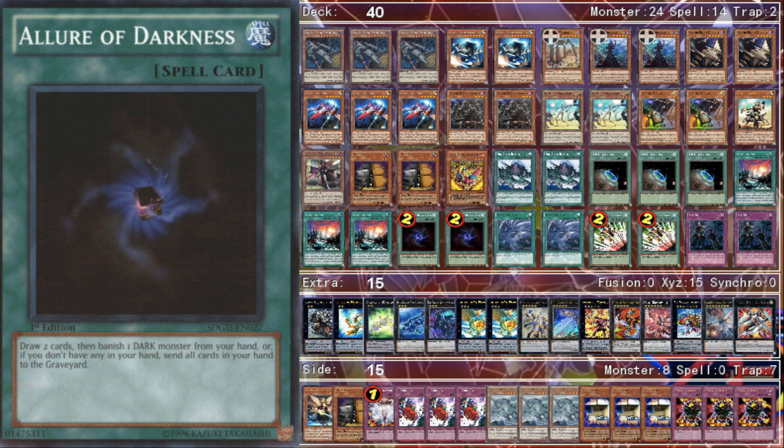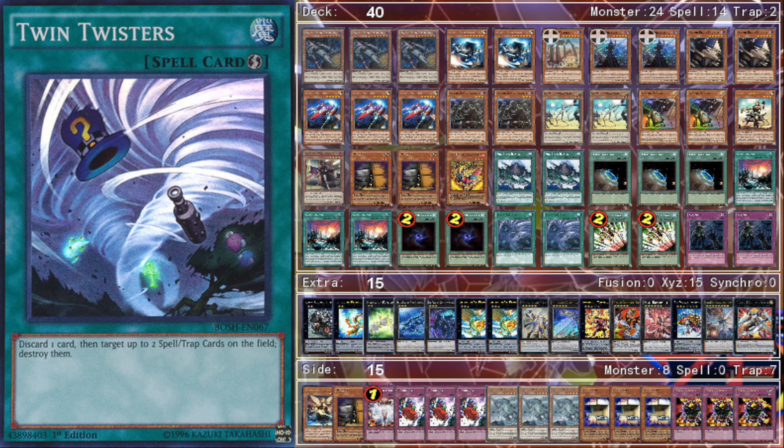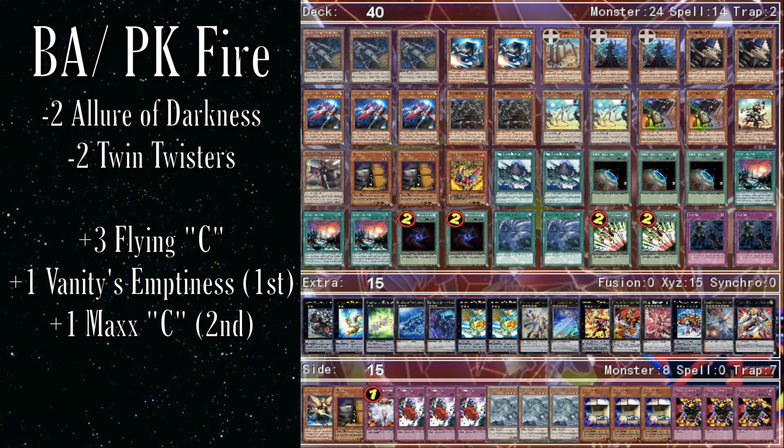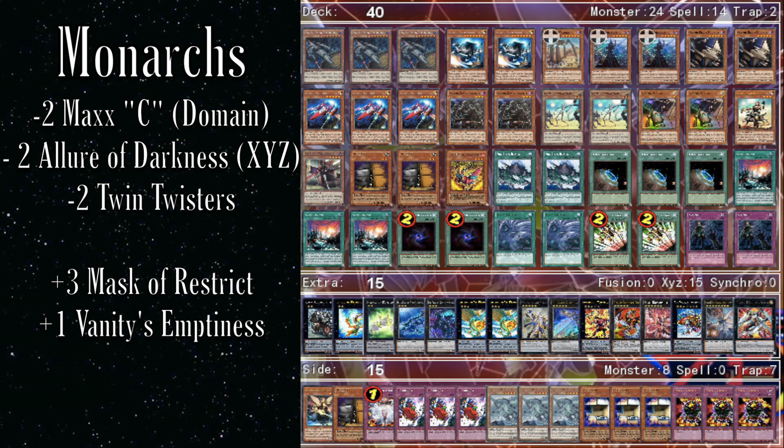For what I side out, I usually side out the two Twin Twisters and the two Allure of Darkness. The engine is so big now — you have to play all the Ships, Pilots, Island, Cosmo Town, and Terraforming — you really don't have space for tech. I don't want to take out any engine cards when siding, so I take out the staples: Allure of Darkness and Twin Twisters. Against Cosmo: side out two Twin Twisters and two Allure, side in Cashe Back or Gameciel plus Maxx C or Vanity's, and swap Wicked Witch for Good Witch. Against PK Fire/Burning Abyss: side out Allures and Twin Twisters, side in Maxx C and Flying C. Against Monarchs: side out Maxx Cs and Twin Twisters, side in Mask of Restrict and sometimes Vanity's Emptiness.